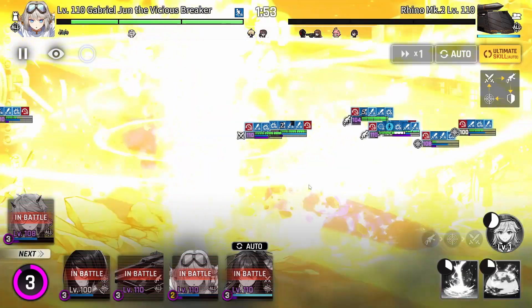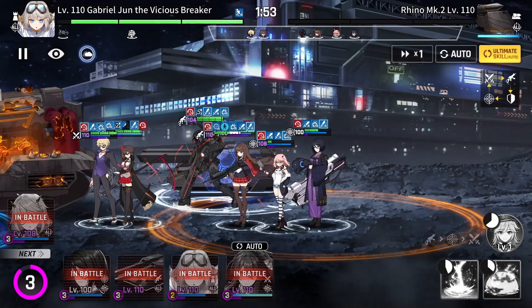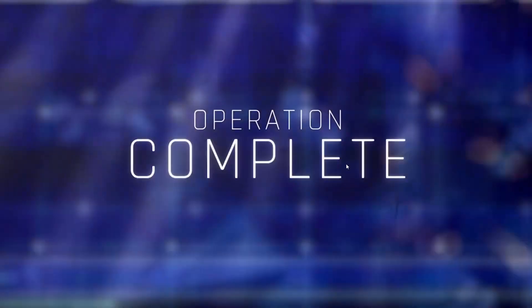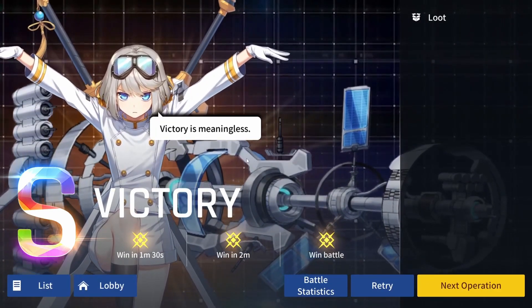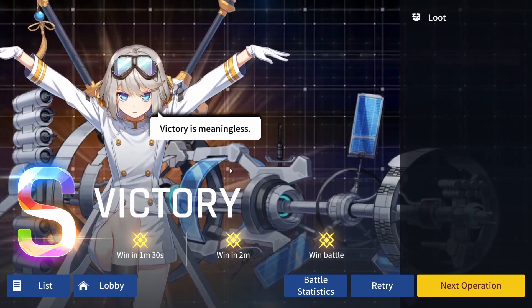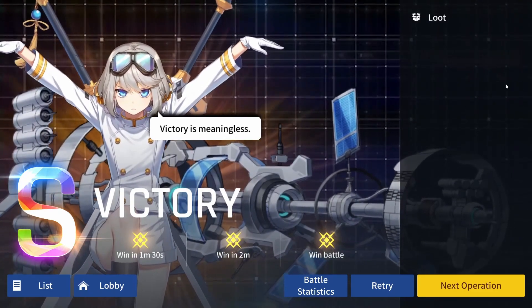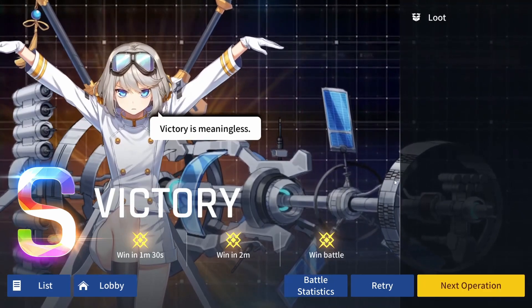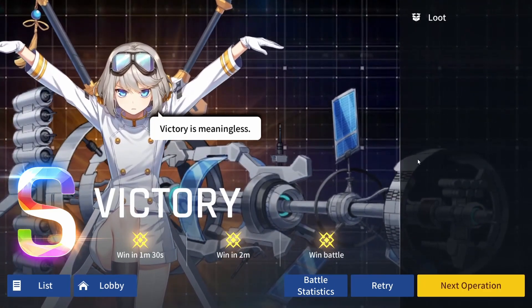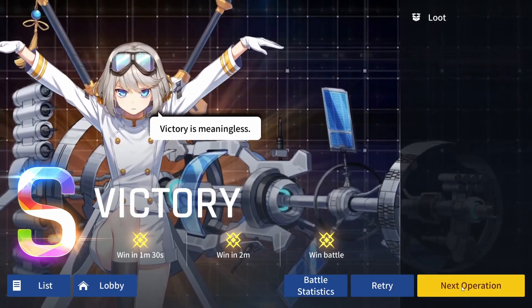As you can see, it's pretty easy once you get the Gabriel setup. One important side note: be careful when you put Lena down, because sometimes Lena will target the farthest enemy from her. If you put her too close to the rhino, she might target the chopper behind it instead. So on this stage, I put Lena more to the right side so that the rhino is the farthest unit from her and gets stunned — not the chopper.